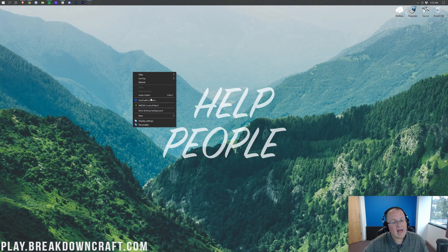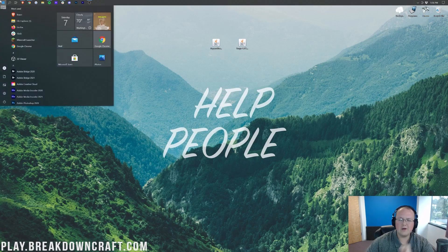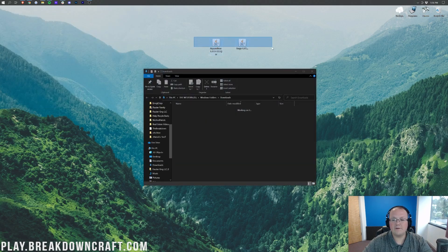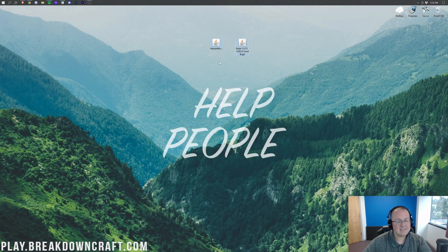Now we can minimize our browser. Here on our desktop we have Aquaculture 2 and Forge. If these aren't on your desktop, they'll be in your Downloads folder. To find that, click the Windows icon in the bottom left of your screen, type in 'downloads', click that Downloads folder, and you'll find both Aquaculture 2 and Forge there. Drag them to your desktop for ease of use.